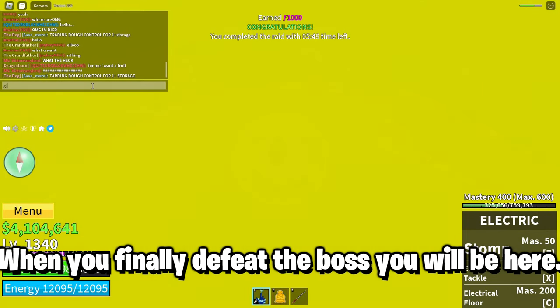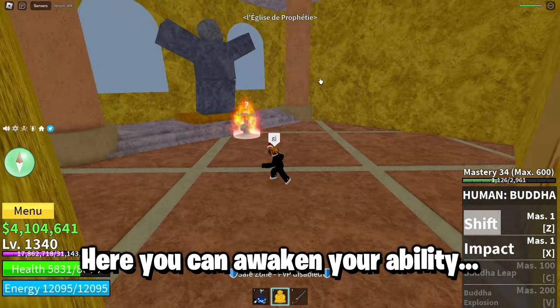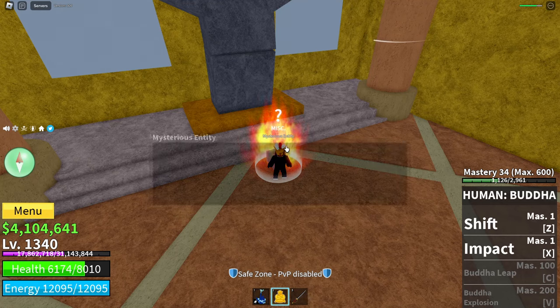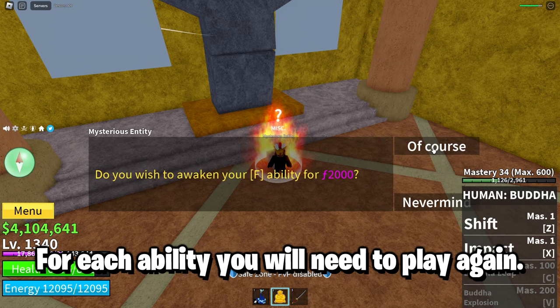When you finally defeat the boss you will be here. Here you can awaken your ability. For each ability you will need to play again.